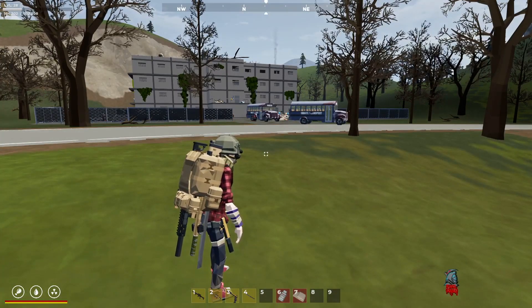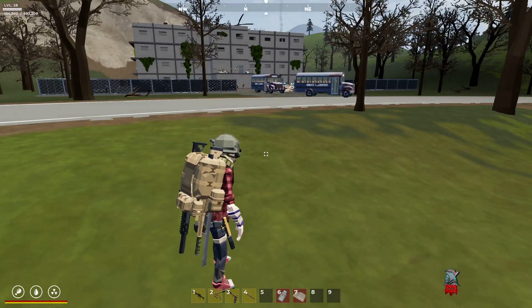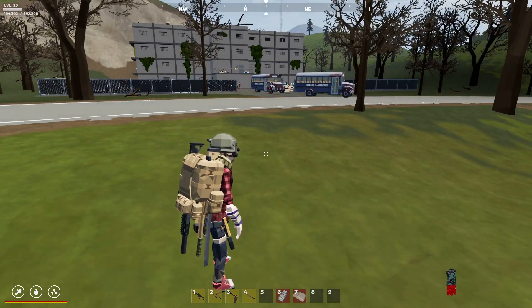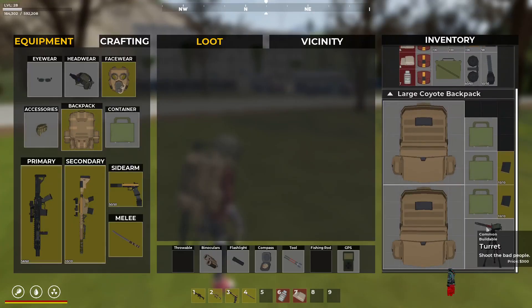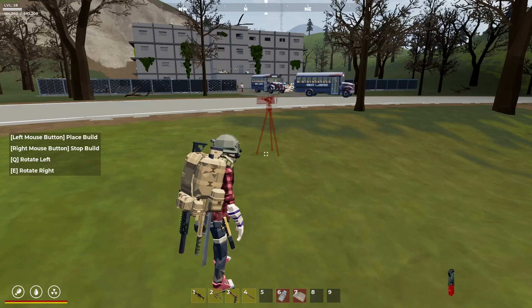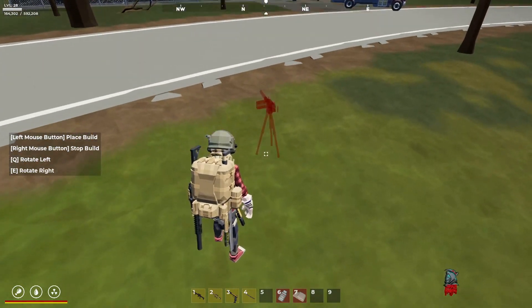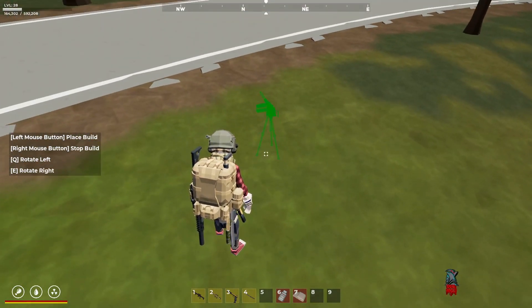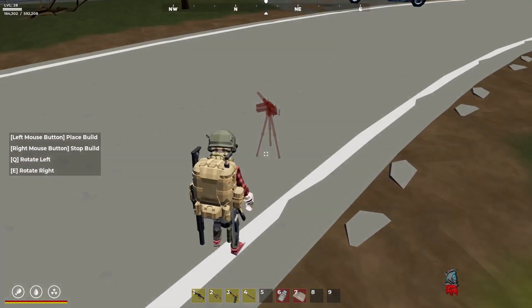I've arrived at my destination and for this demonstration I've decided to use the prison. To place the gun turret, go into your inventory — as you can see there's my turret — just right-click and place. It's showing red because it doesn't have a stable platform, so if I look down a bit it'll turn green, meaning we've got a stable platform.